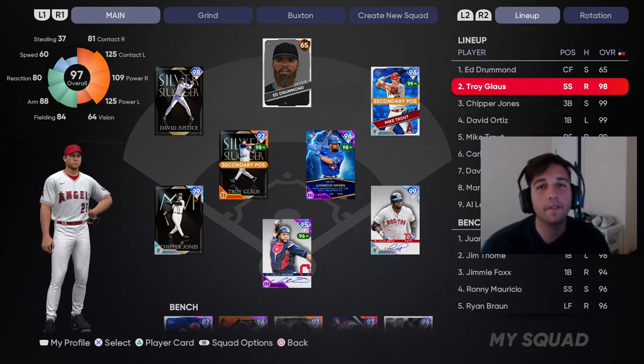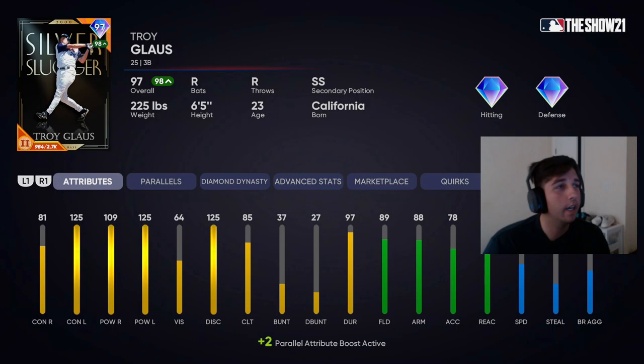What's going on everybody. In today's video I'm going to be bringing you the 98 overall Silver Slugger, Third Inning Boss program and new legend — it'll be the Show 21 Troy Glaus debut. I've used him offline but not online since he's parallel two, and this is going to be his YouTube debut.